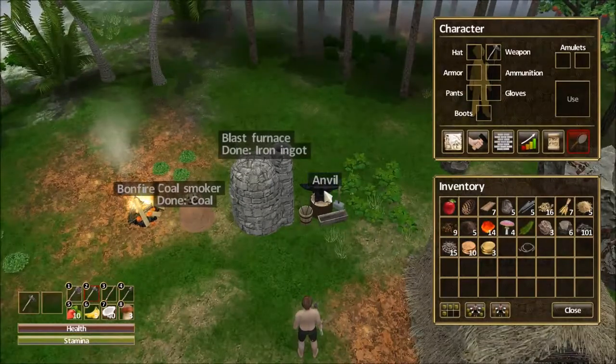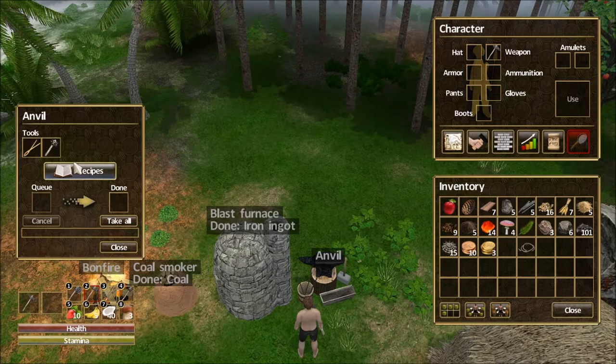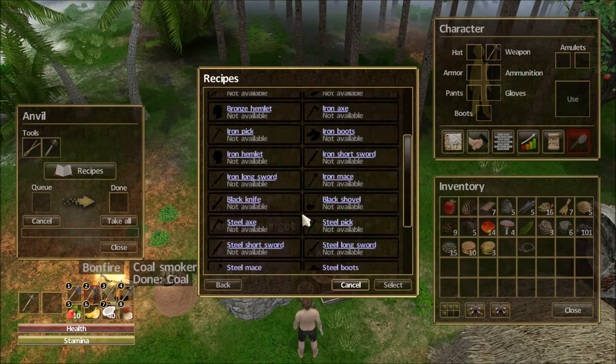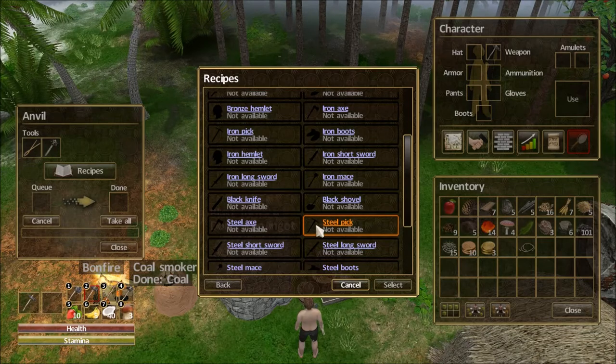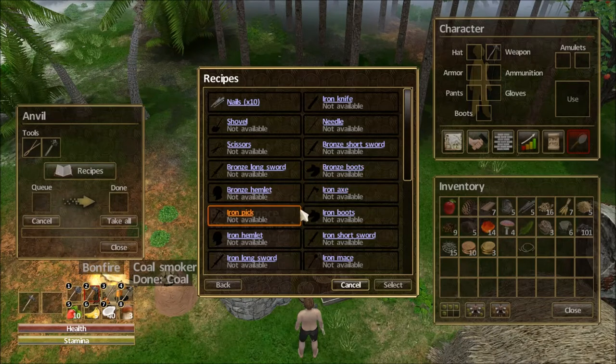We also got an anvil up and going so that we had a couple of spots for tools, and then various things that you would expect a blacksmith to be able to forge. Thankfully, when we were marooned on this deserted island, we also came in apparently with the blacksmithing perk, so we know all about blacksmithing and how to create all of these things.